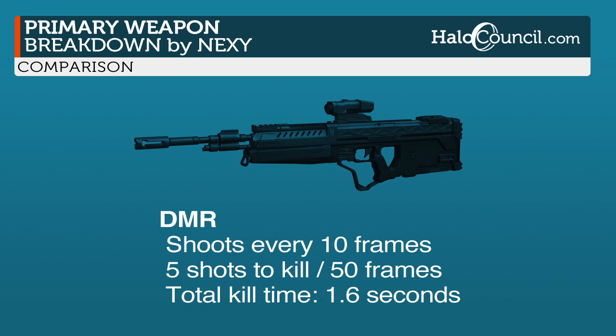Now the DMR also shoots every 10 frames. It also takes 5 shots to kill, which equals 50 frames. So the total kill time is 1.6 seconds.